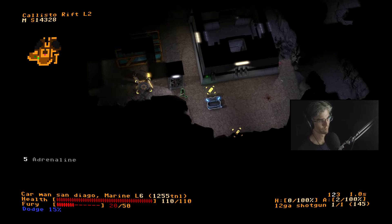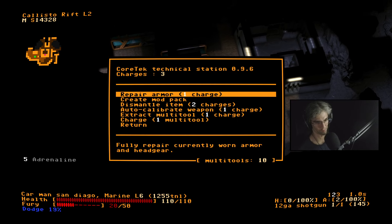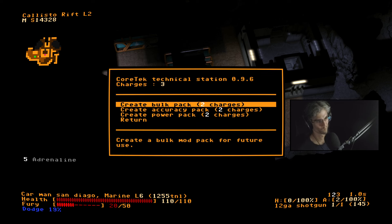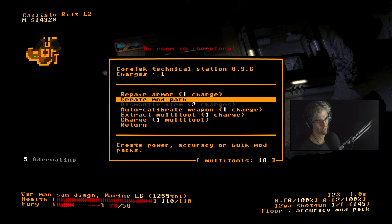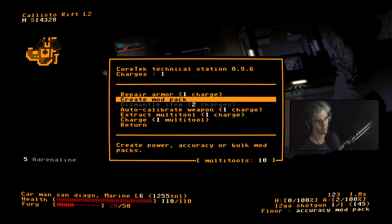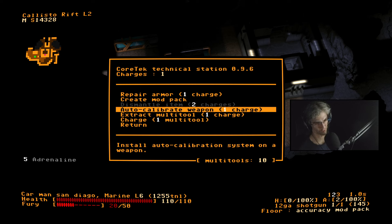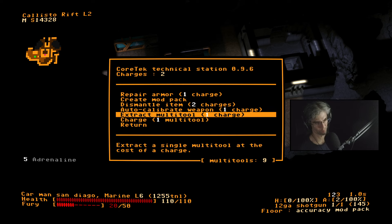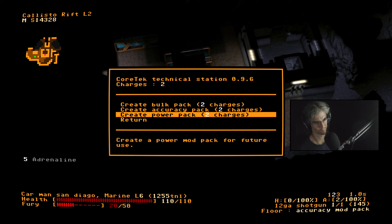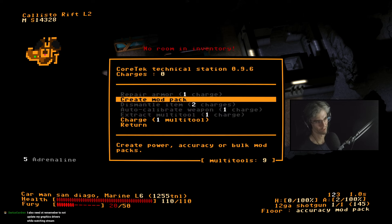Kind of fun how that works. Just give me an accuracy mod pack, and I'm actually going to charge it by one and create a second mod pack. Let's do another bulk pack. These are power-ups which can be put onto my weapons — shift G puts it onto my weapon.